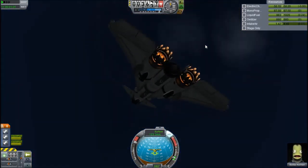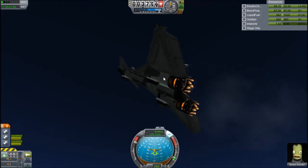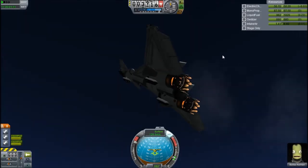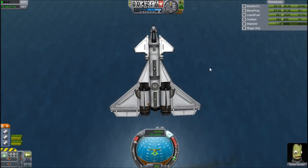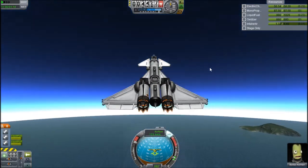There's no cross-feeding — each engine burns from its own fuel tank, because that's actually a better system for this craft in particular. It is docking capable, so I could fly it to a station and dock it there.